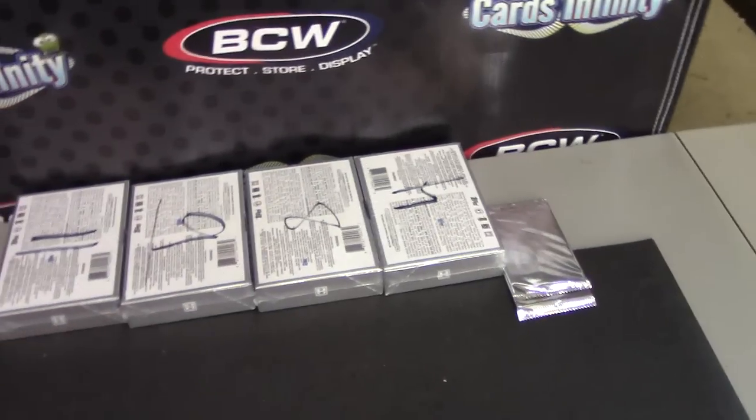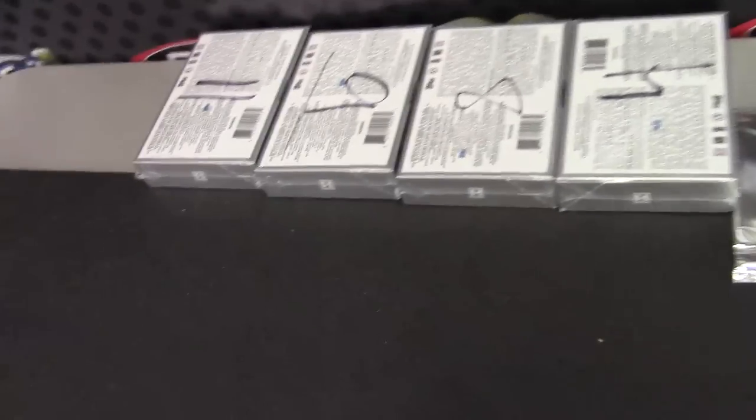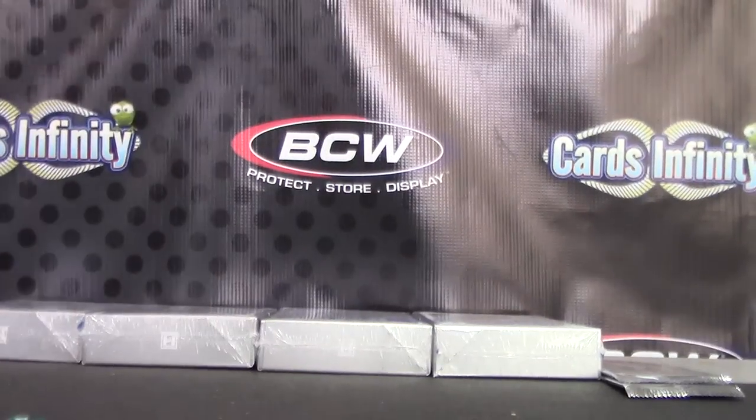Adam J is up next, gonna try USA Champions and one of these tier one. I'm going to roll for the USA now, and then we'll roll for the tier one. USA is box 13 — walk over and grab it.